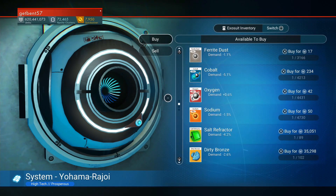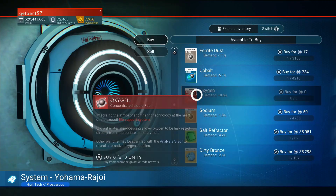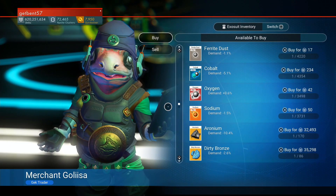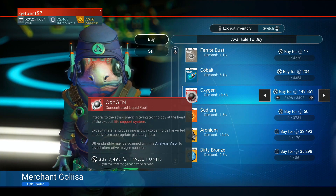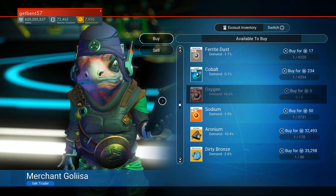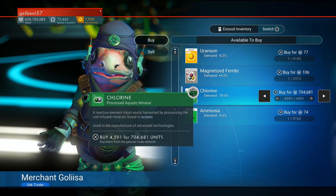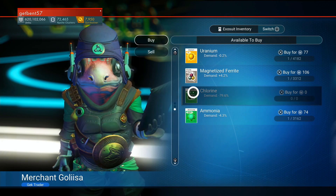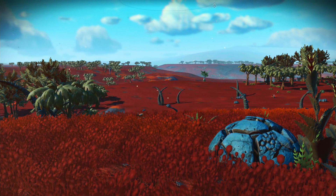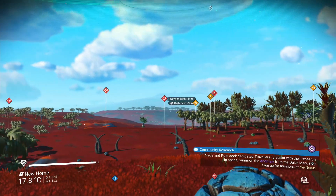We're going to buy as much oxygen and chlorine as we can from the space station, as well as from the aliens that land on it. You can also get oxygen from plants or by killing hazardous flora. Get as much as you can.